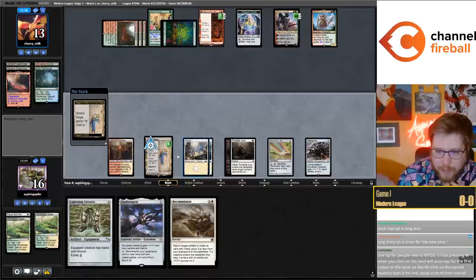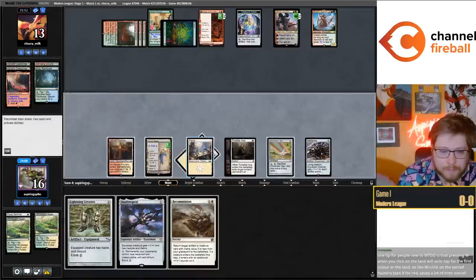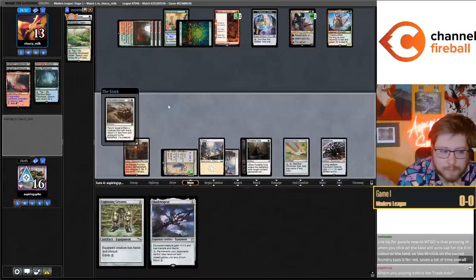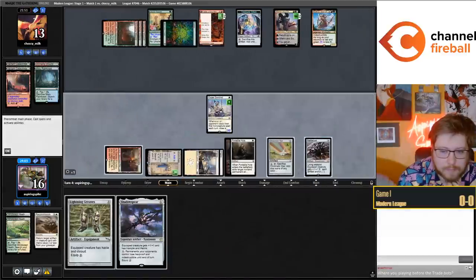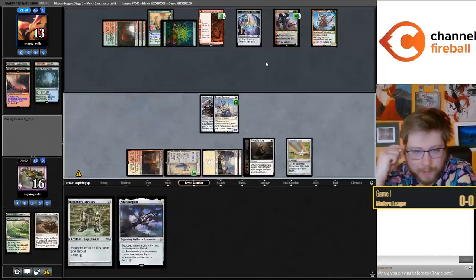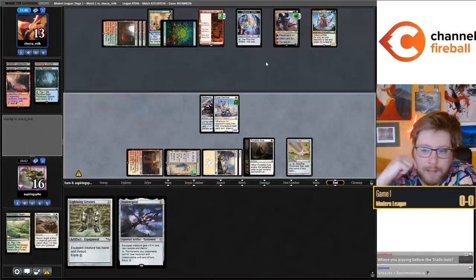I'll leave this to crack so that the Sentinel is bigger with the Nettle Cyst on it. Big Esper Sentinel with Shadowspear on it should be very hard for the red-green deck to beat.